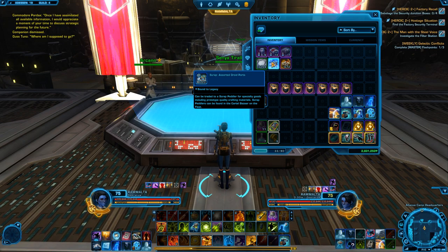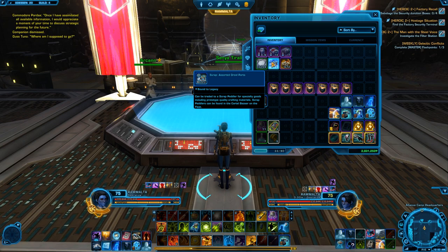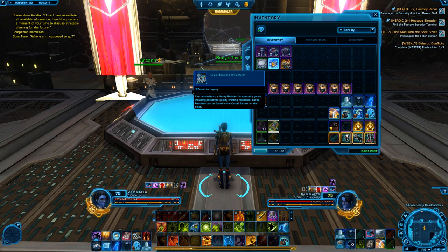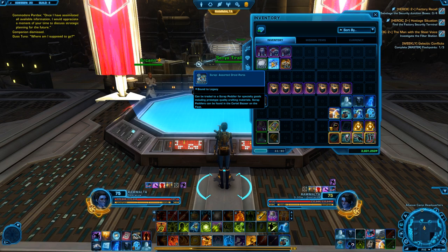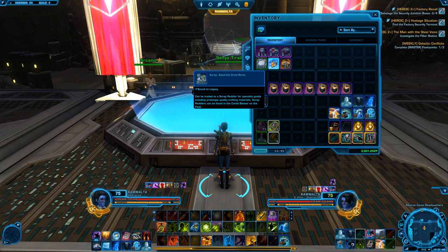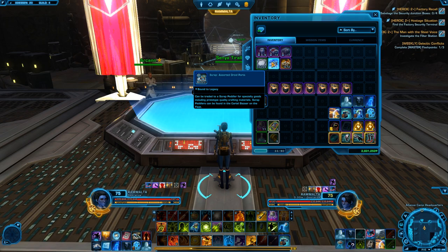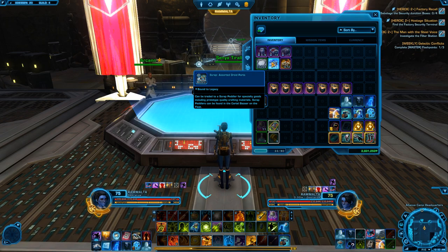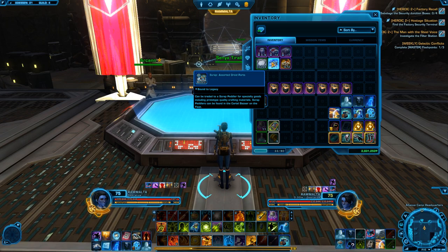The scrapped prototype assorted droid parts — use these to get materials for crafting or to sell on the GTN. This really depends on where you want to go. If you want to make your armorings, mods, and enhancements, I would go the route of getting materials from the jaras instead of spending your credits buying them from the GTN — you save yourself a lot of credits. But if you want the quick turnover, just swap them for materials and sell the materials, as you can get quite a few from this as well.